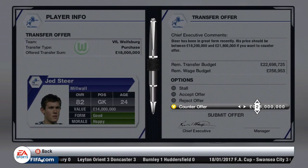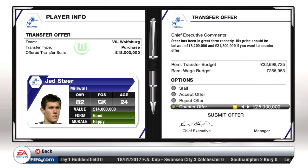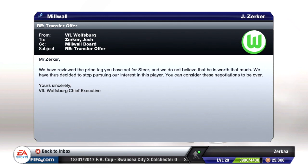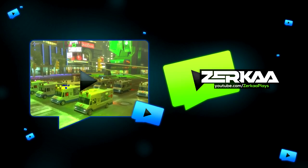There's an interesting offer here from Wolfsburg — 18 million for Jed Steer. Jed Steer has really come into life recently and started to perform really well for us. I wasn't willing to sell him for 18 million, so I tried to counter for about 7 million more at 25 million. They actually rejected that because they thought Jed Steer wasn't worth that much.